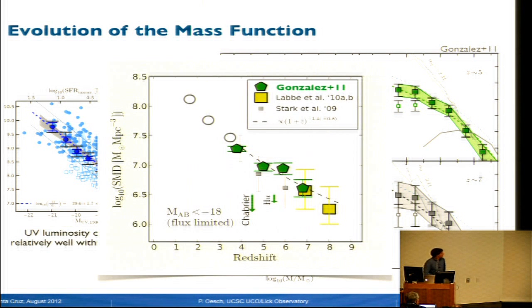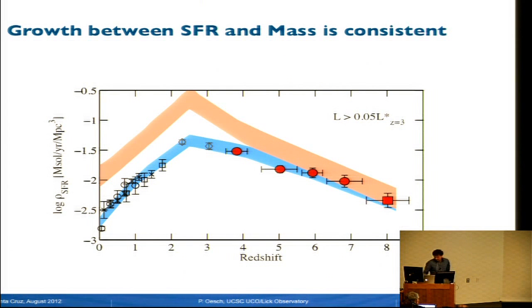Integrating this, we can measure the stellar mass densities. From redshift 8 to redshift 4, exactly in parallel to the star formation rates, the stellar mass density increases by one order of magnitude—measured above the same flux limit used for the star formation rate densities. Taking the derivative of the stellar mass density evolution, we can measure what you'd expect from this buildup, and we find it is broadly consistent with the buildup in star formation rates.